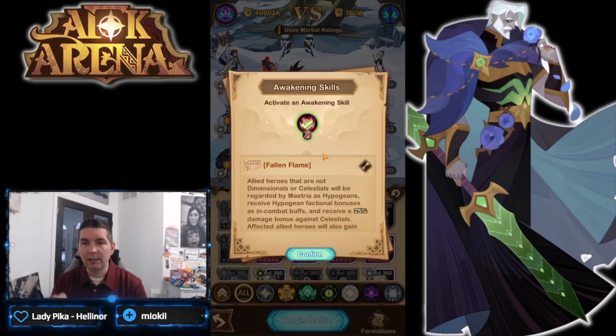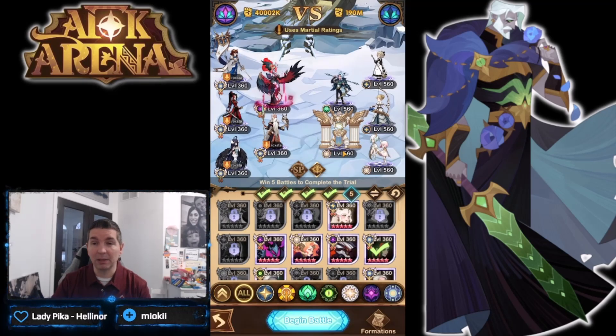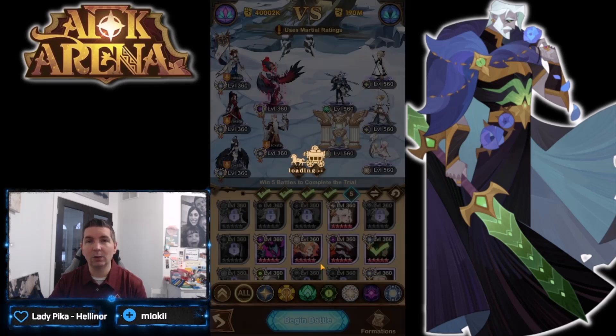It seems like the viability of this hero is pretty decent. Let me look at the SP: 'All heroes that are not Dimensionals or Celestials will be regarded by Materia as Hypogens, receive Hypogen factional bonuses as in-combat buffs, and receive 25% bonus damage against Celestials.' That's what I thought — so they are regarded as Hypogens and receive Hypogen factional bonuses. Maybe it's just not displaying correctly, and affected allied heroes also gain 10% proficiency.